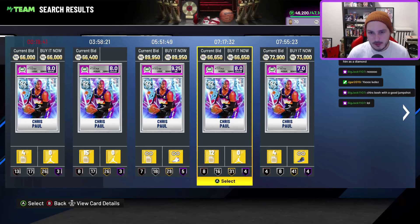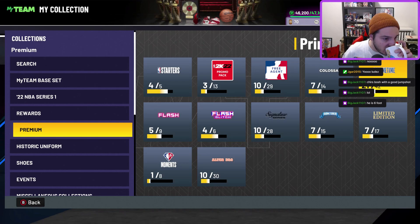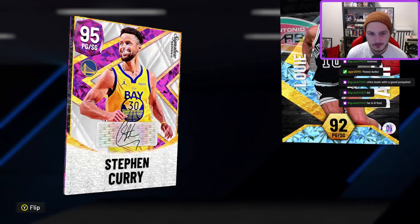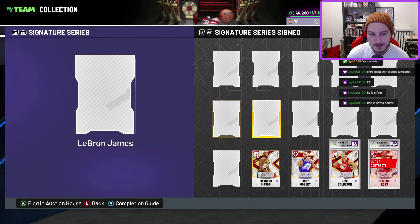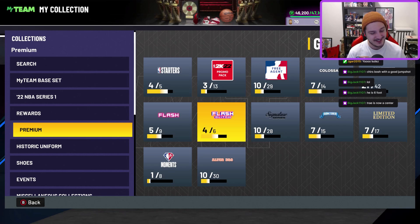Trae Young is basically Chris Paul with a good jump shot — he's going to be able to steal the ball like Chris Paul and play defense. He's probably going to be the best defensive point guard in the game bar none. He's six foot, but most comp players are running Steph Curry at 6'3 anyway. Chris Paul does look tiny in-game, but he's still going to be incredibly good. We're also getting Klay Thompson.